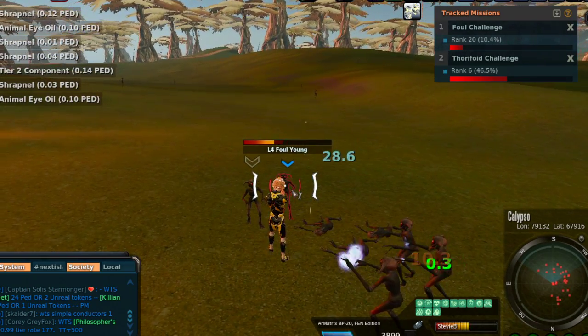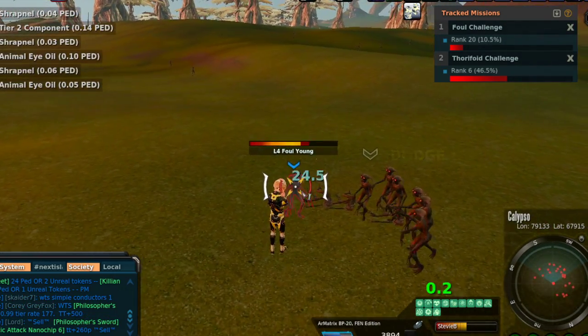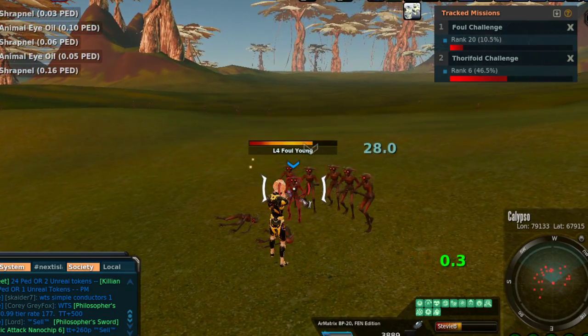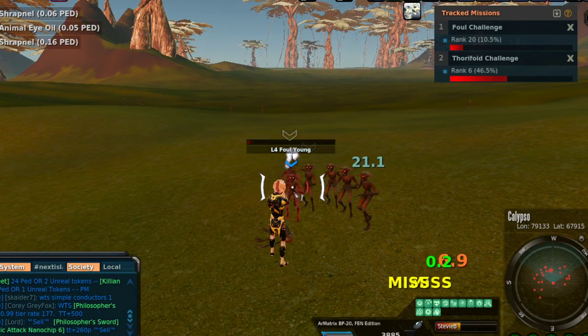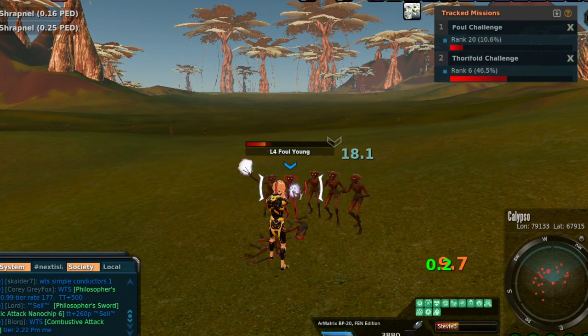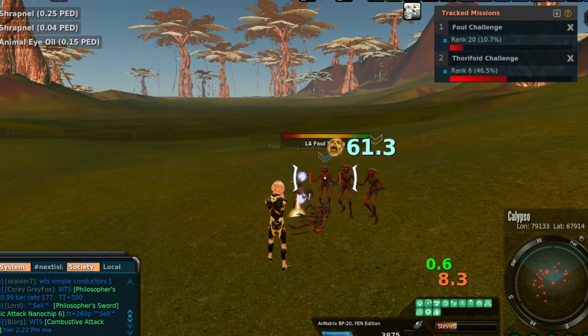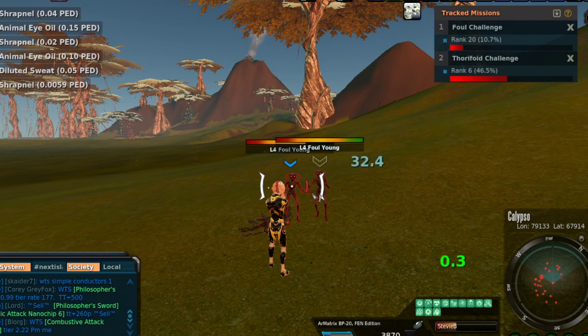You farm them on Rocktropia and then you sell them on Calypso — that is the entire shtick right there. That's also where it gets hard for new players, because you have to get those Vixen Android Gears through lootable PVP space to Calypso and then sell them on Calypso's auction house. That requires you to get them there safely and figure out how you're going to do it.